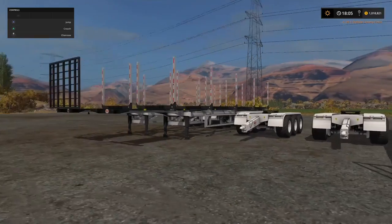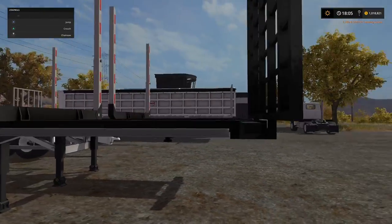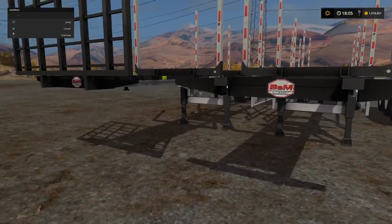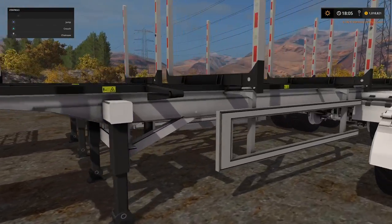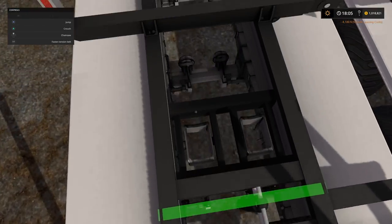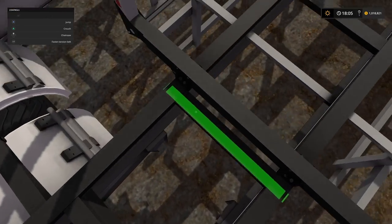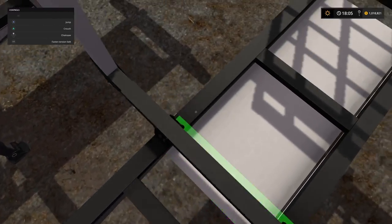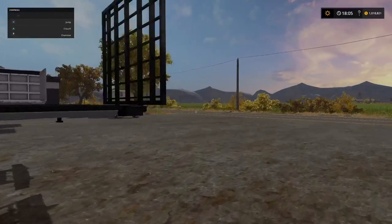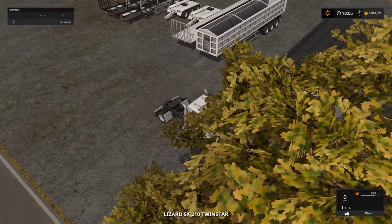There we go. The protection is essentially this grid here — something for your logs to hit up against without going straight through the back of your truck. Everything else on these is pretty much identical. But these are absolutely fantastic, and they're big as well. And we have plenty of options when it comes to straps — loads and loads of straps — so your load is always going to be nice and secure. I absolutely think this looks fantastic. And of course, it has that wonderful gimmick of being able to tip.